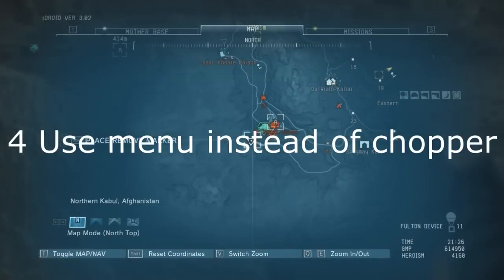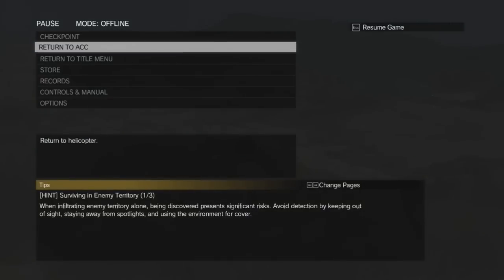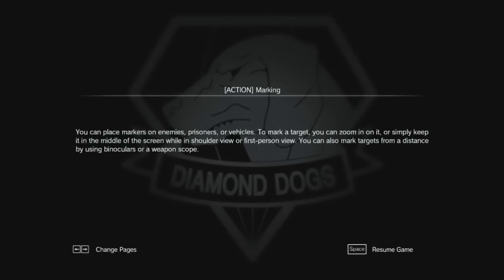When you finish a mission and you want to deploy again in another spot, instead of calling for the chopper and wasting money and time, go into the menu and click Return to the ACC. This way you will return directly to the chopper and won't waste any time or money.